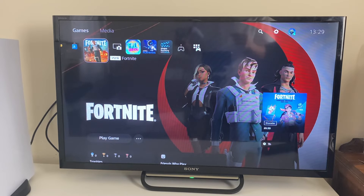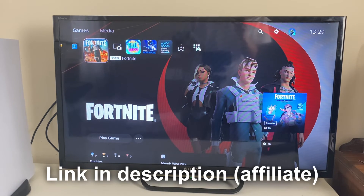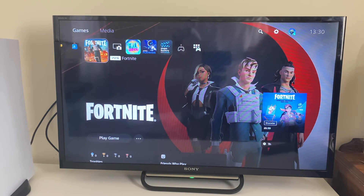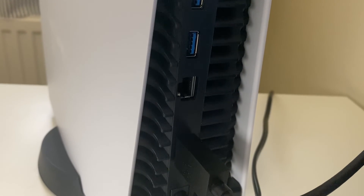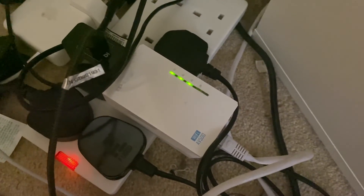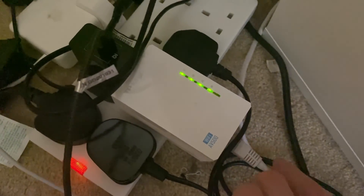If you still can't connect, it may be worth trying an Ethernet cable, also known as a LAN cable. It plugs directly from your console into either an access point, a router, or a power line adapter. A power line adapter puts Ethernet ports anywhere in your house where you have a wall plug. Plug one end of the cable into the back of the PS5 and the other into the access point. I use a power line adapter, but you can use a router.